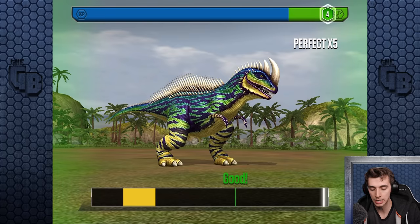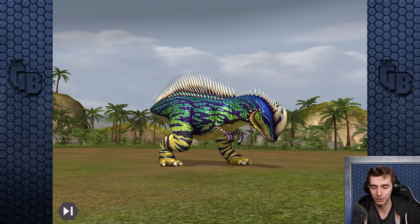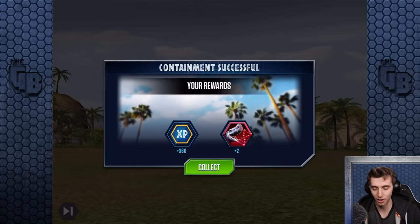Look at that — is it 90 DNA? Oh, sick! What — why? That's such a weird number to give out. But that looks gorgeous — I love that arena, I wish I could see more of that.